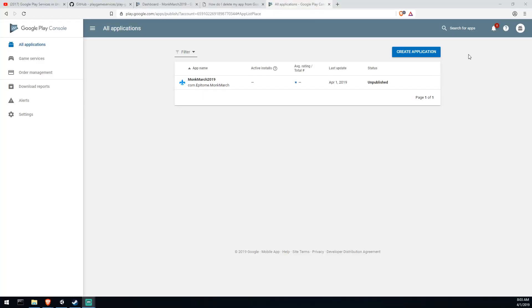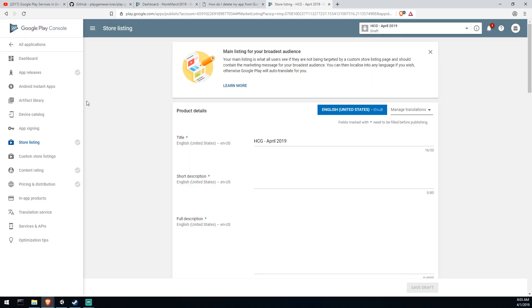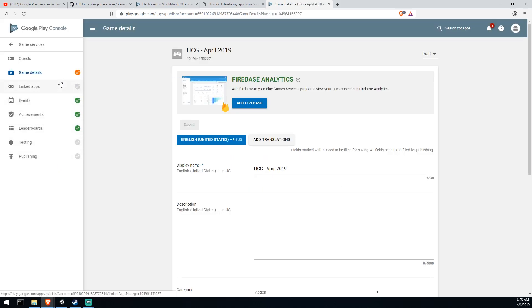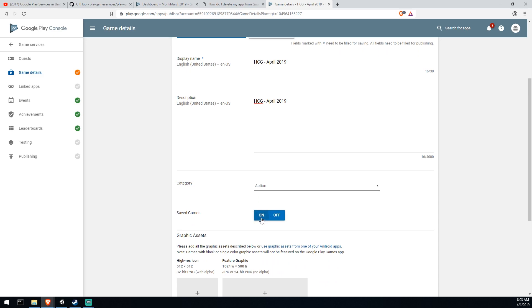We'll start by going over to Google Play Services and creating a new application. This is something you could have already done in the past — it's an actual application, currently a draft. Once you have your game, you'll create a service, which is similar to a game on the Play Store but works differently. You don't publish or download a service — instead, your game uses the service.